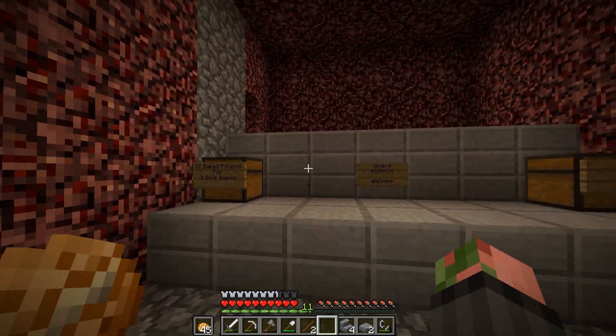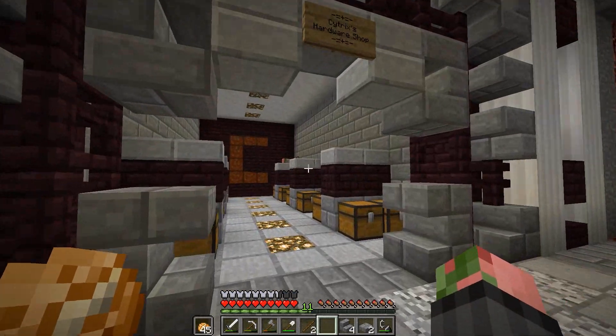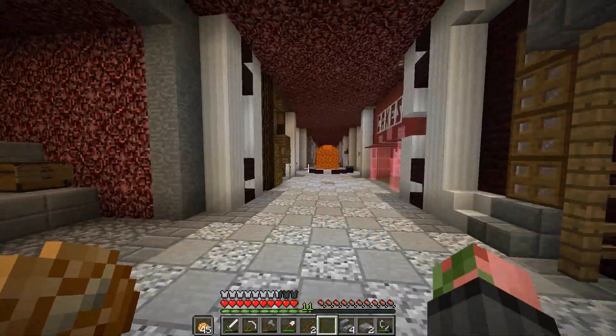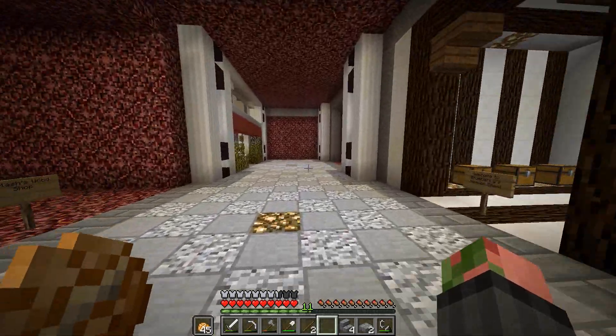I don't think he's got any on sale - baked potatoes, it's empty. And then we've got Psychic's Hardware shop. A lot of these have built the shop but they haven't actually got anything on sale, which is what we need to work on. We've built a lot of the shop but we have nothing on sale.